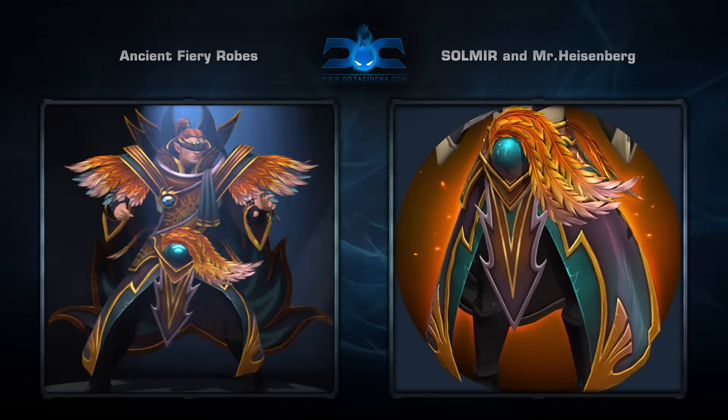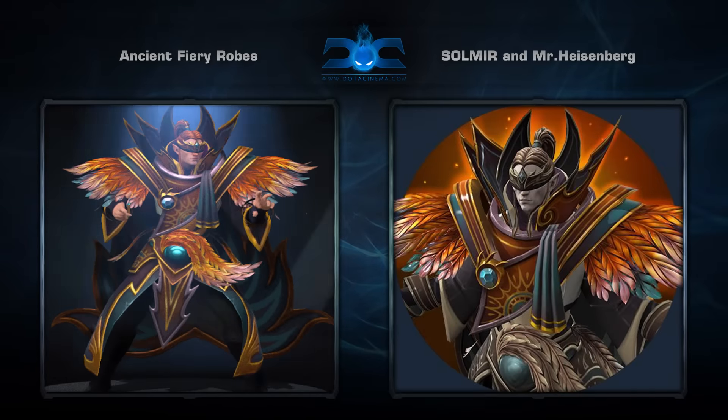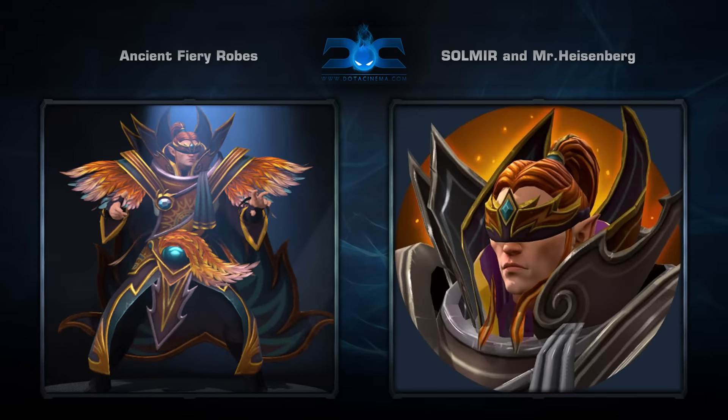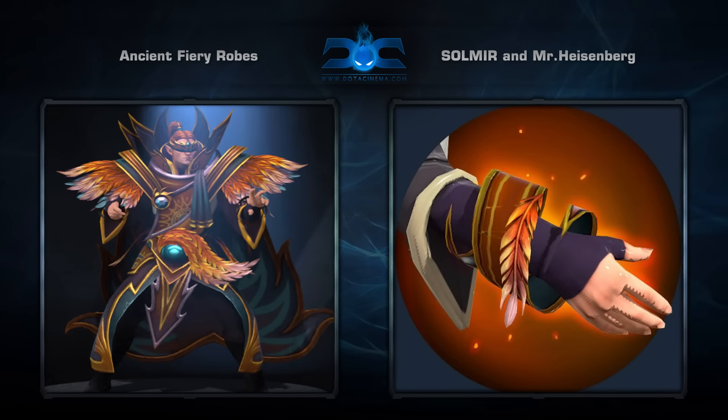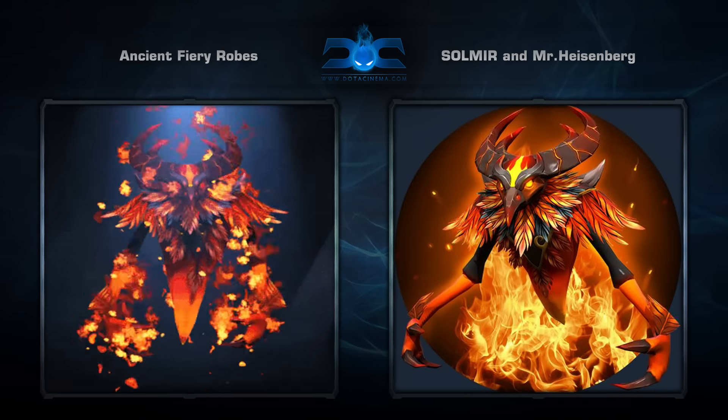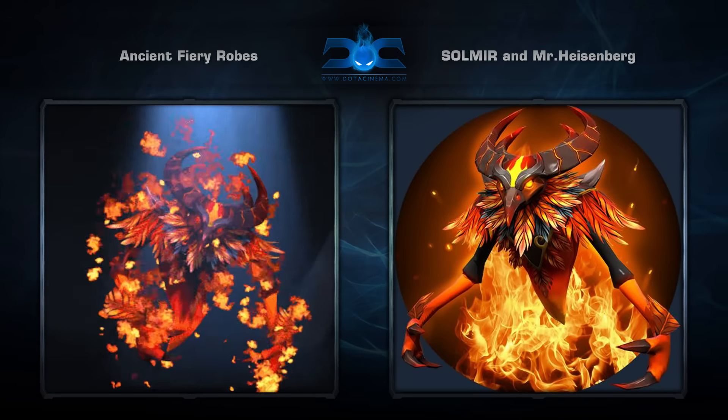Second is the Ancient Fiery Robe set for Invoker, created by Mr. Heisenberg and Soul Mirror. It comes with seven items. I've always wondered what kind of offspring would be produced if you crossed Invoker with Phoenix — I guess we now know. Overall, a pretty unique set that fits the New Bloom theme very nicely.